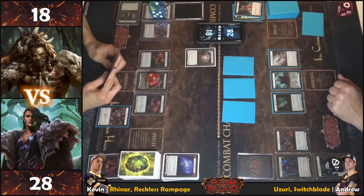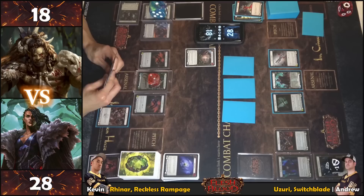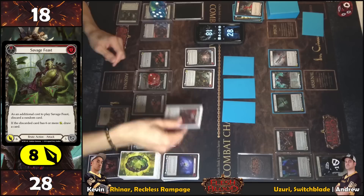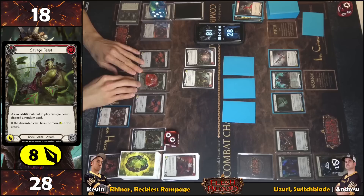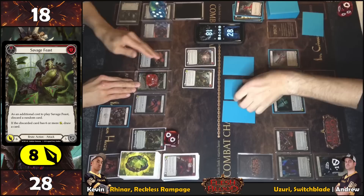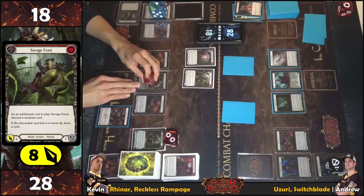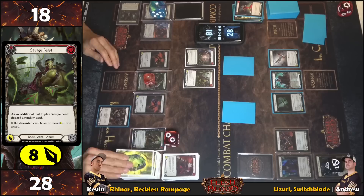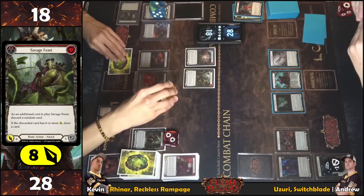Still two action points remaining. With one action point, Savage Beast is played pitching Sand Sketch Plan — two floating. Command and Conquer is the discard. Intimidate triggers again from Rhinar's ability — whenever a six or more power card is discarded, intimidate. Intimidating another card. Since the discarded card was six or more, Savage Feast draws a card. Attacking for eight.